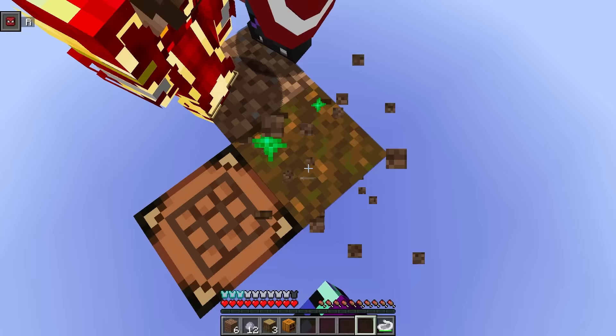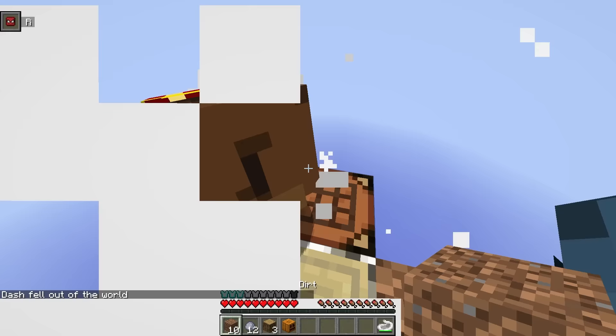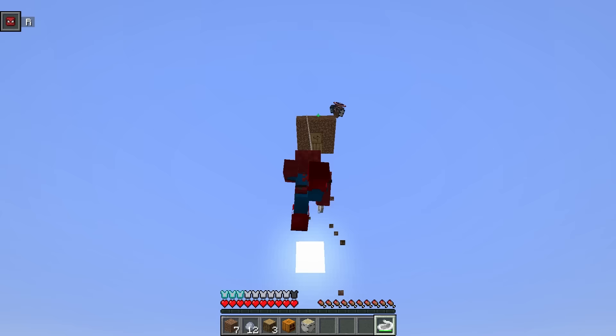Let's put down a bunch of dirt around the one block. How did I fall off? You're supposed to be a super spider — why do you keep falling off? I haven't trained my super spider abilities yet! Now that our platform is kind of big, let me test out my spider web. Guys, check it out — I'm hanging from the one block! I'm swinging, this is awesome!